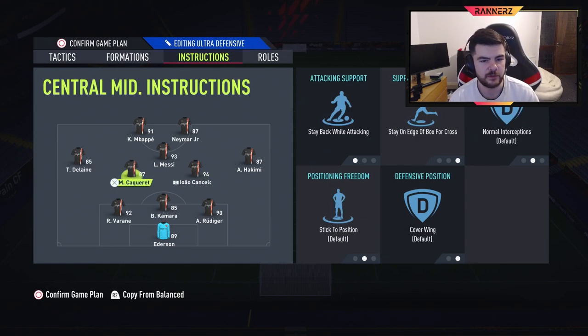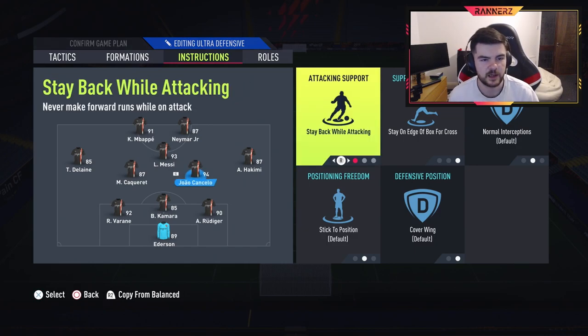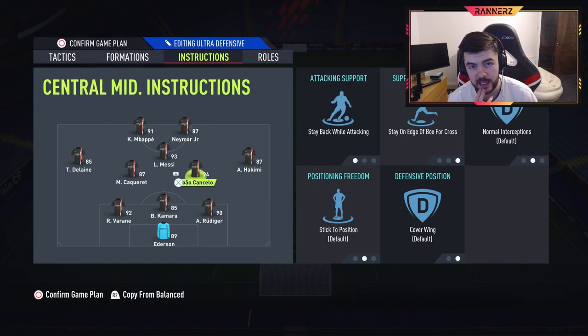At the center mid role, Edge Apes goes for double stay back while attacking and double stay on the edge of the box. They're going to be sitting out there, which also ties in with players in box being set to 4. You definitely can't have these non-stay-back or you'd get absolutely shredded defensively. Also a key thing: you've got cover wing, not cover center, which I think is huge when playing three-backs — and this three-back has extra reasons to use it.